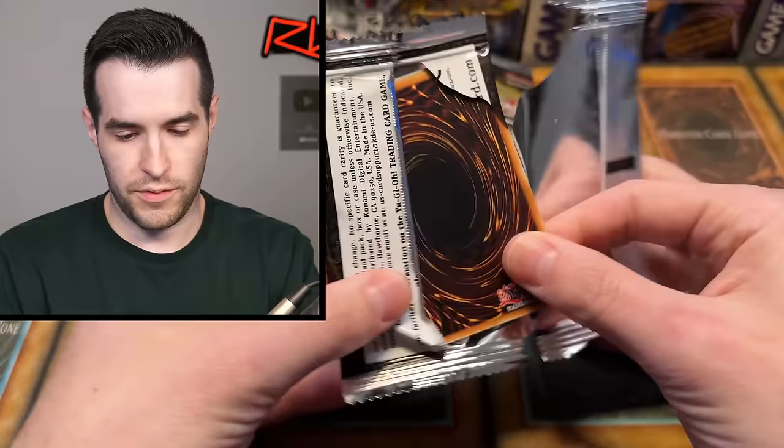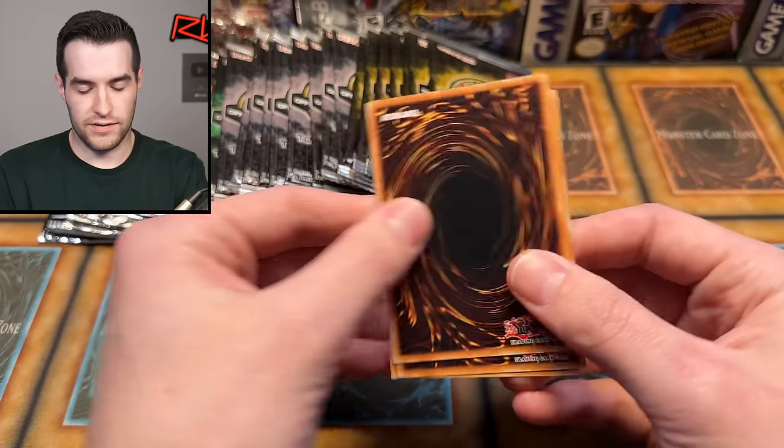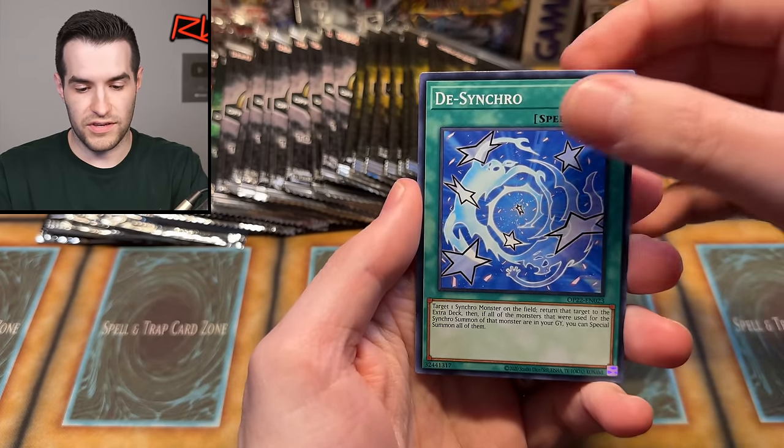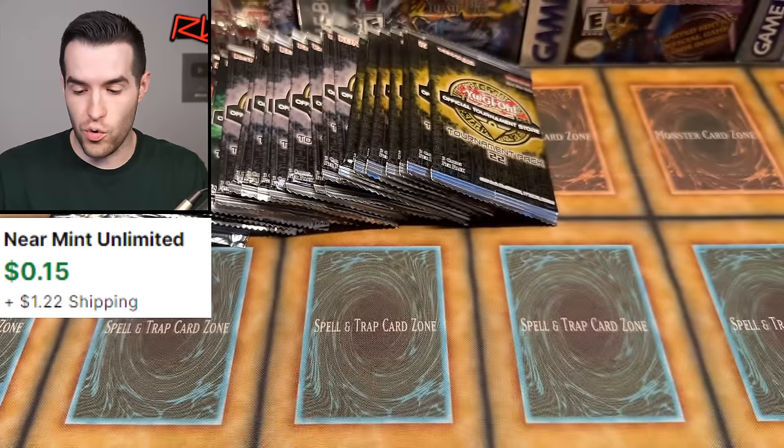What can we get from OTS 22? Desynchro, Morphtronic Remote again, and Clear New World. Another super — not any luck so far. But don't worry guys, we're going to keep trying. Let me know in the comments: do you like these OTS slash tournament pack openings?